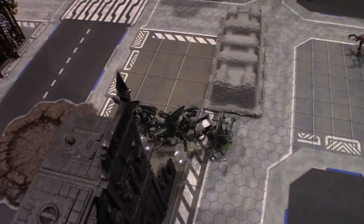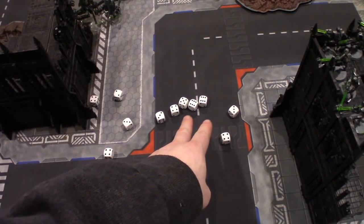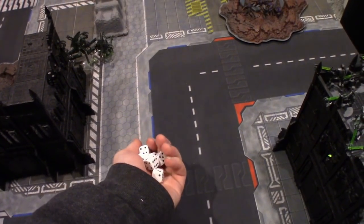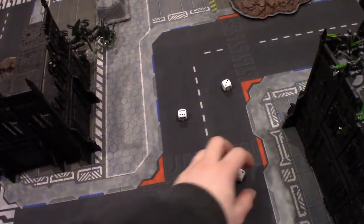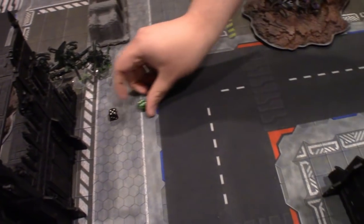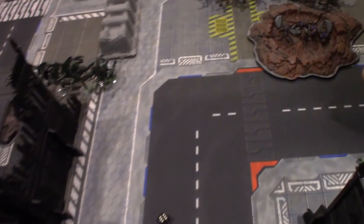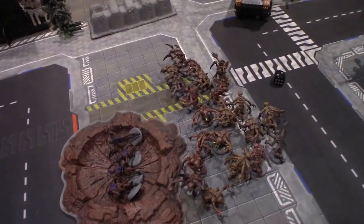On to the Charge phase — Genestealers into Bikes. 12 shots of overwatch hitting on sixes — two sixes, so six hits. Wounding on threes — two possible wounds. Two five-up invuls made. Now the charge distance — it is a nine inch charge. I got a six and a one, so there goes my last command point on a reroll. I got an eight inch charge. That one inch short. And that ends turn two — I spent all of my command points.